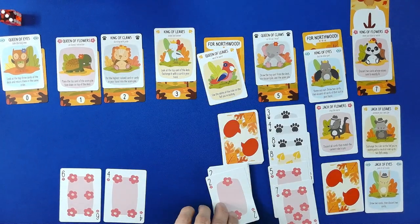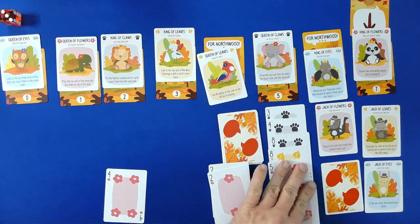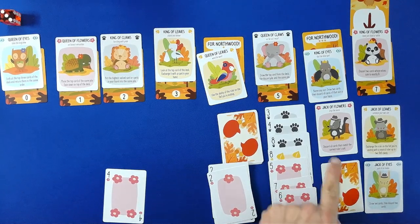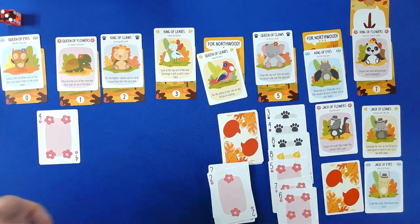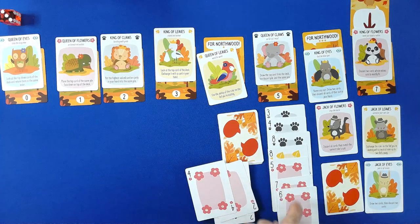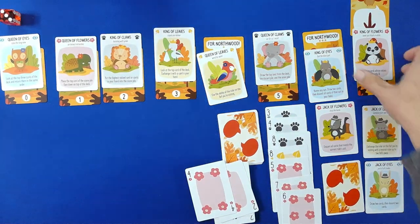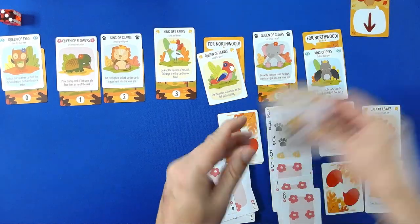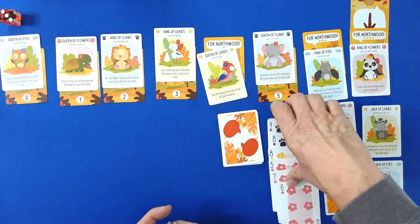Seven — and we will discard all cards that match the current ruler's suit. So let's discard one, two, three, four, five, six, seven — For Northwood! The King of Flowers has been convinced to join us.